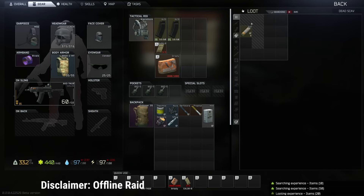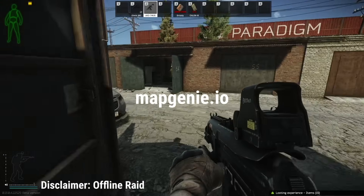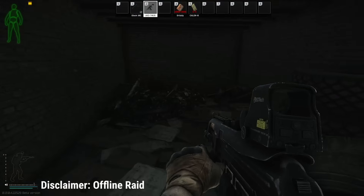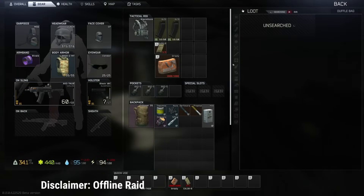Throughout the video you're going to see a little map pop up. I'll put the link in the description, but that's from a website called mapgenie.io — it's a great interactive map to follow. It's actually how I learned Tarkov and all these maps so well because it shows everything from stash spots to quest items to where bosses spawn. We're going to work our way through this storage container area and loot.